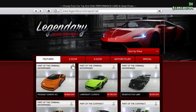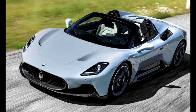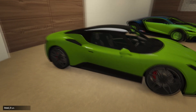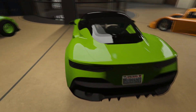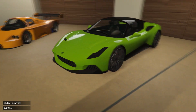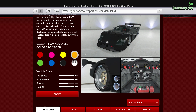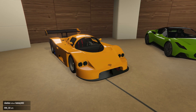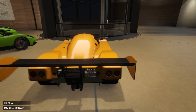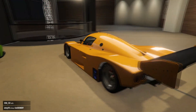Alright, the next car is the Lampadati Corsita. This is a 2-door Sports car which is based on the real-life Maserati MC20. This car will cost you $1,795,000. It's basically a Group C Endurance car that appears to share similarities with the Mercedes-Benz C11, with a straight-cut rear wheel and also the exhaust panel.